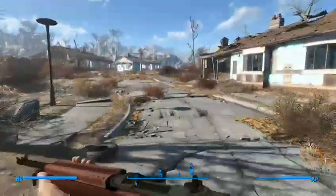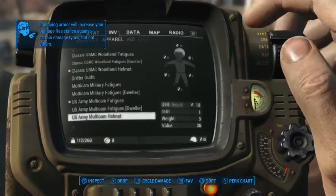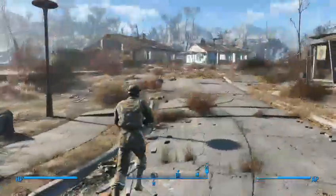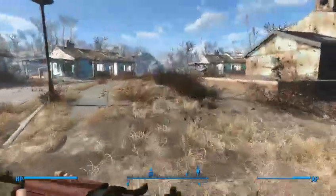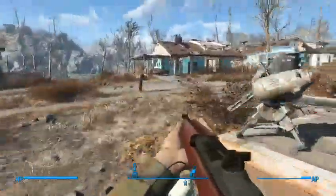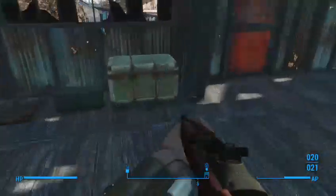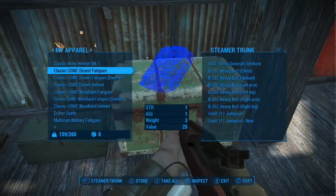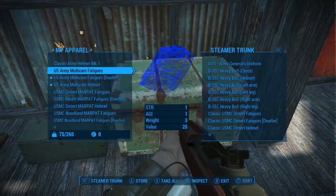I picked up a mod that was army fatigues, which gives me a ton of fatigues to work with and different types of helmets. It's not canon by any means, but it gives me that military look. Let's go with multi-cam — I love the multi-cam. It gives you Agility +1 and Strength +1. Early game you get leather bandoliers and leather shoulder plates that make it look more legit.